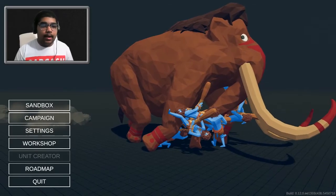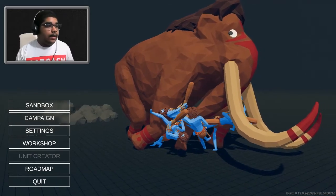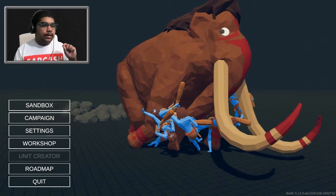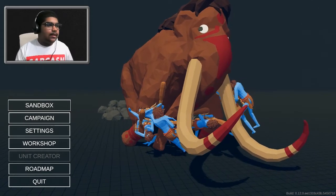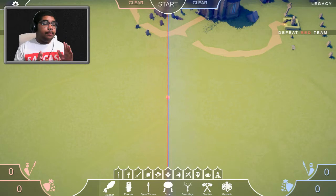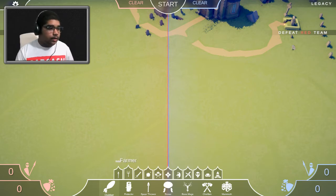Hello everyone and welcome back to TABS — Totally Accurate Battle Simulator. Today we're looking at the new legacy update that came out the other day. As of me recording this, the legacy update came out like two days ago and I've actually been really excited to play it, so let's just jump into it. The legacy update basically adds a whole ton of units and fighters that were originally meant to be in the game or were in the game and got taken out.